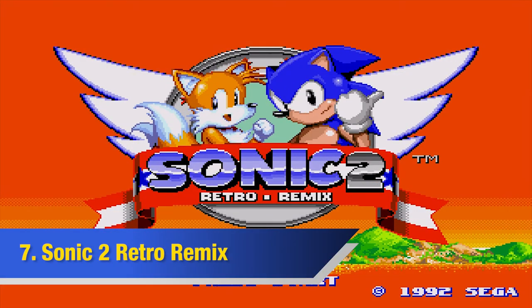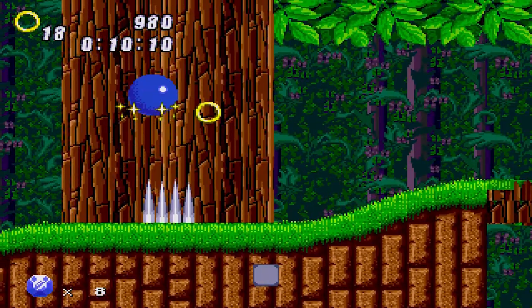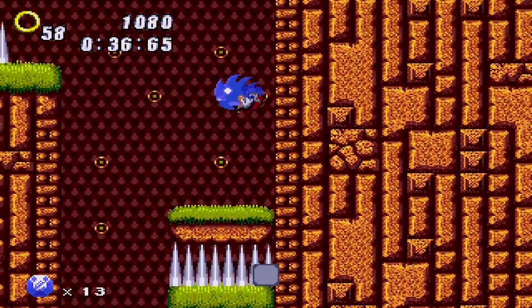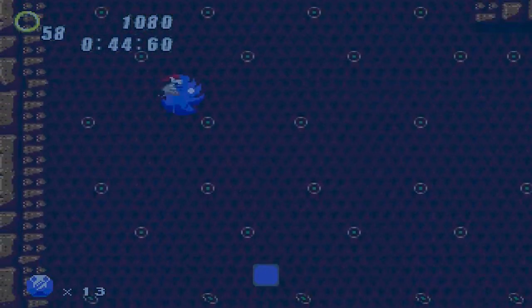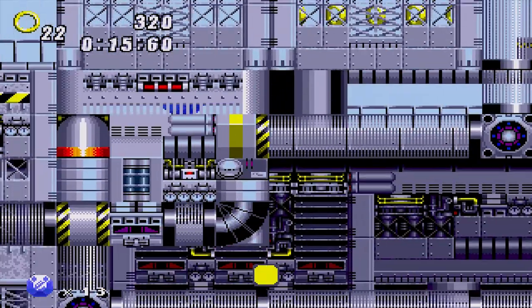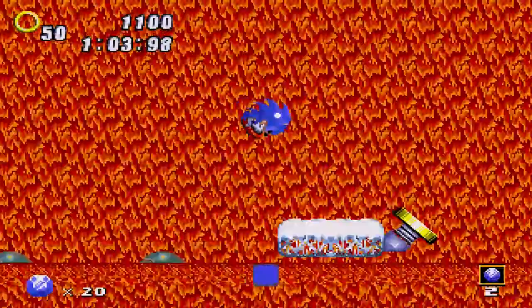Number 7: Sonic 2 Retro Remix, made by Thorn and DNxDelta. You enter giant rings to play the levels and accomplish certain goals to collect Chaos Emeralds necessary to move forward, which reminds me of Super Mario 64 due to the similar mission system. The game is more fast-paced thanks to Sonic's abilities such as homing attack, mid-air curl, wall kick, jump dash, and mid-air boost, adding further to the fun factor. Tails and Knuckles are also playable as you progress, and the feature of exiting a level is a nice addition.